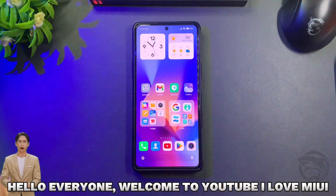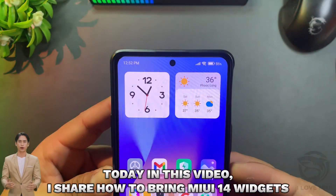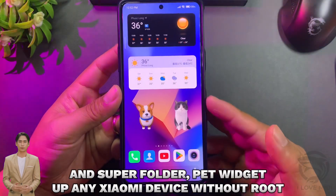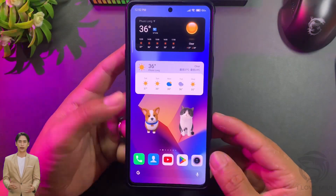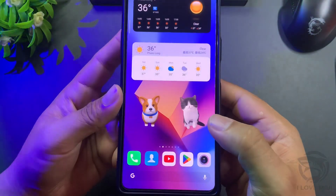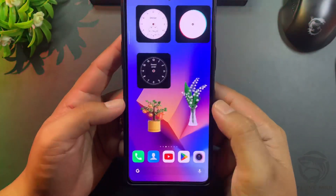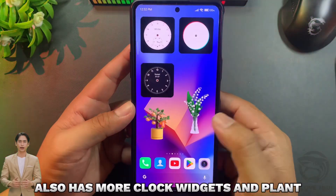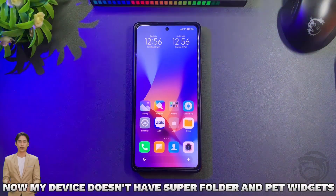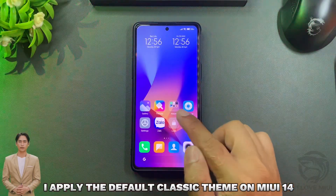Hello everyone, welcome to YouTube. I love MIUI. Today in this video I share how to bring MIUI 14 widgets and super folder pet widgets to any Xiaomi device without root. Pet widgets include interactive dogs and cats. There are also more clock widgets and plants. Let's do it together. Note: my device doesn't have super folder and pet widgets — I applied the default classic theme on MIUI 14.